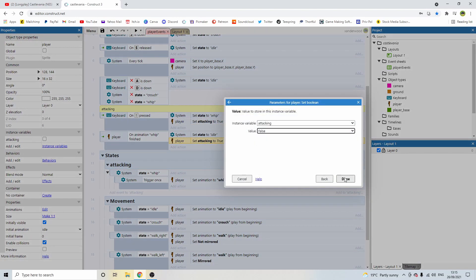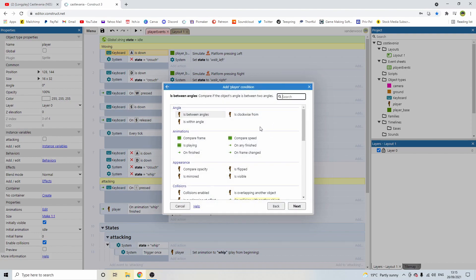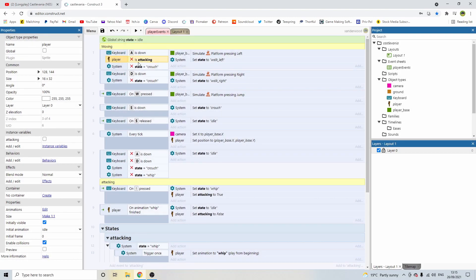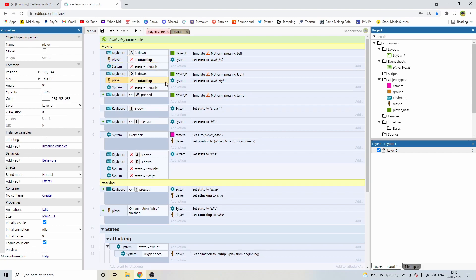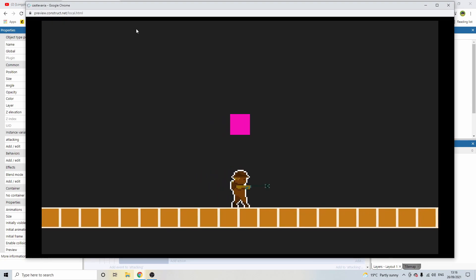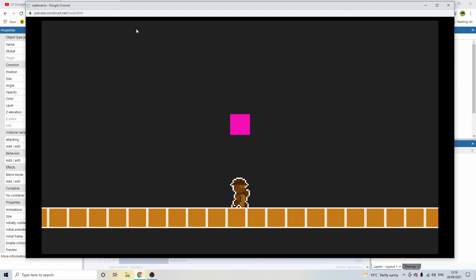Now up where it says if A is down, push C on the keyboard to add a condition, go to the player, say 'is boolean variable attacking', then invert it — so if we're pushing A and we're not attacking, we can move. I'm going to hold control and drag the attacking condition down under D, W, and S so that attacking is the most predominant action and prevents movement in any capacity while attacking.